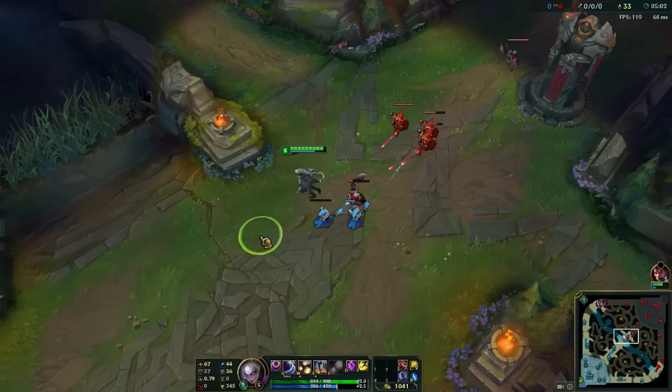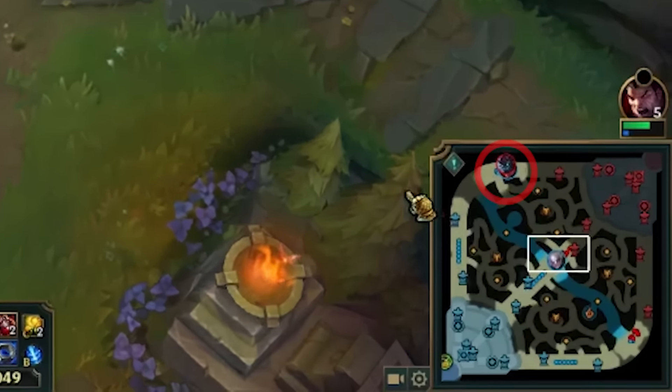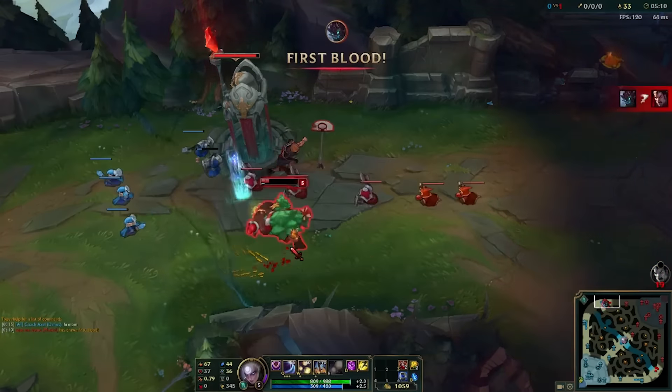Hey it's ArcSecond, this is tip number one of the 25 tips of Christmas. Watch for the speed of the player icons and the distance in between them on the minimap. Generally, the faster they are moving and the closer the players are, the more aggressive the area.